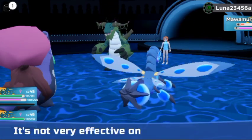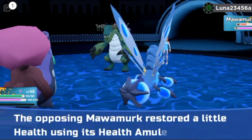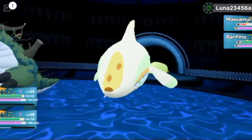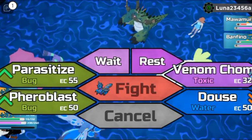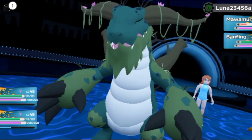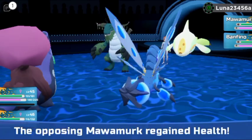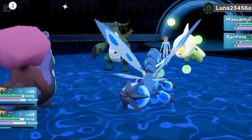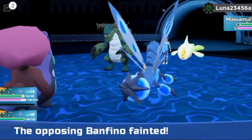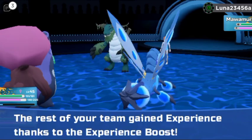It looks like a whale but behind it looks like a banana. I love it. I don't know if I can take it in my team because I already have a water type that I really stick on. I'm trying to satisfy myself with my grass type here, but plant types are extremely hard to find one that really strikes your interest.